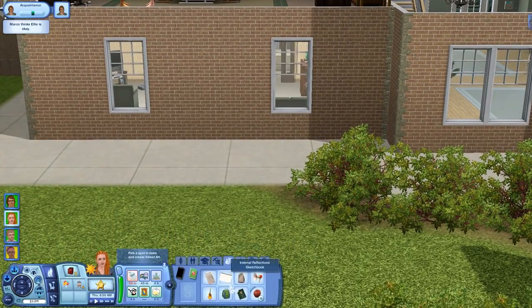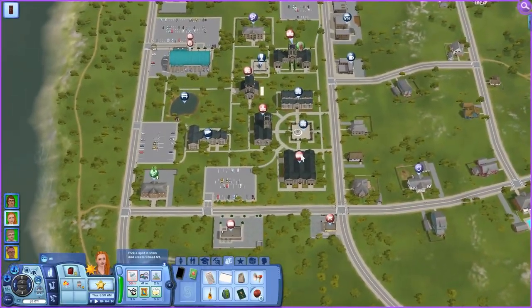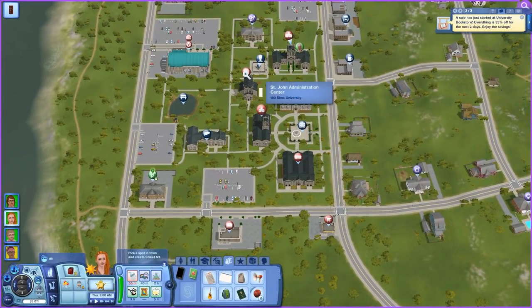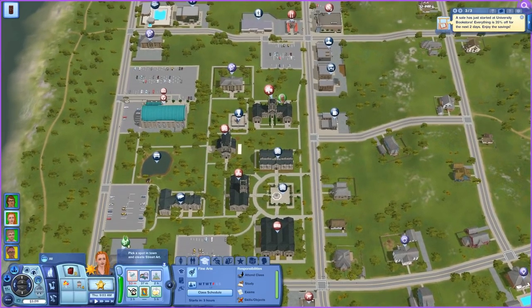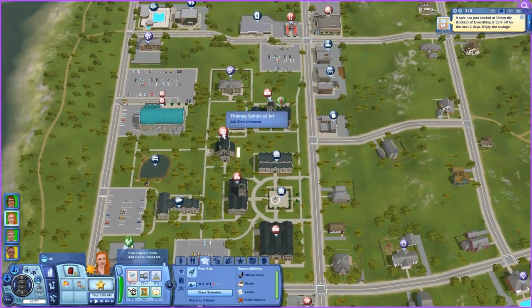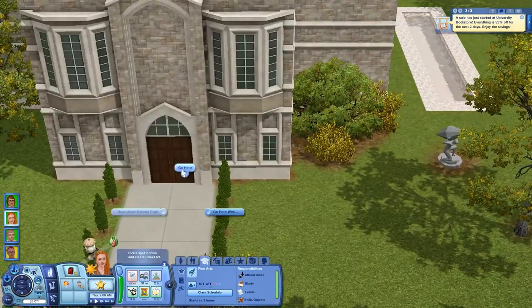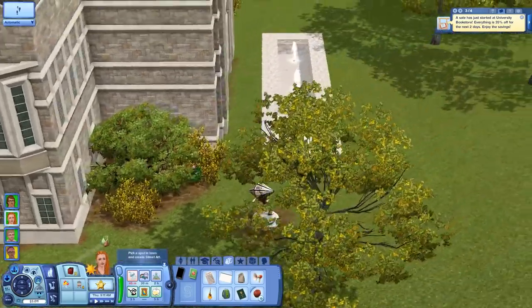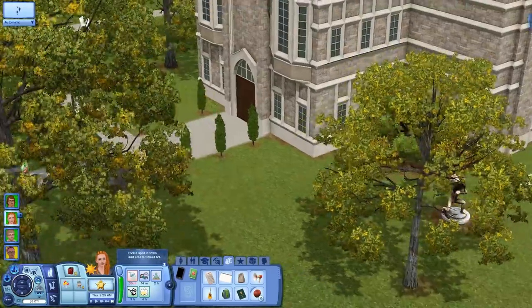Oh look, there's our pal Sid. We have to create street art in town and we have four hours, might as well do it. Where's our class? I think we're in the art place today. Let me check the class schedule — it's Thursday, Thomas School of Art. Where is that? Oh okay, let's walk over there.